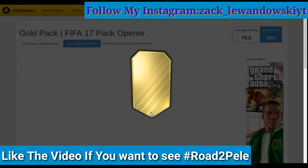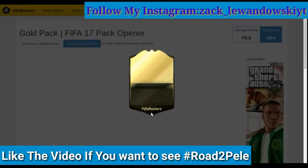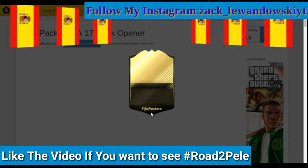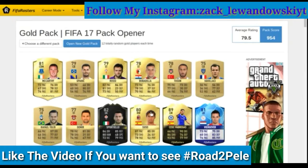Our goal is to get Pelé, probably during the episode, and we have to open these gold packs in order to do that. We just got a walkout which is going to be Seth Fabergast, if I'm not mistaken.